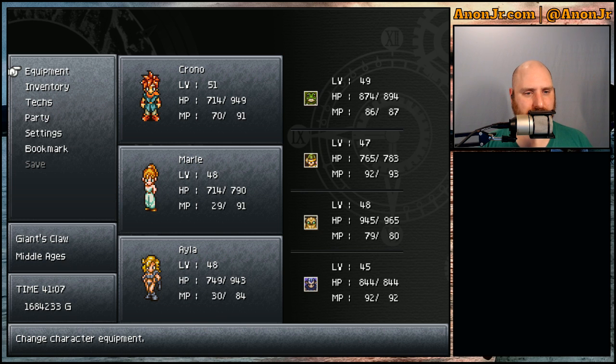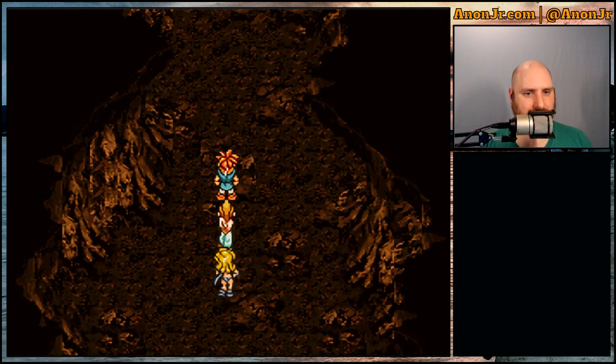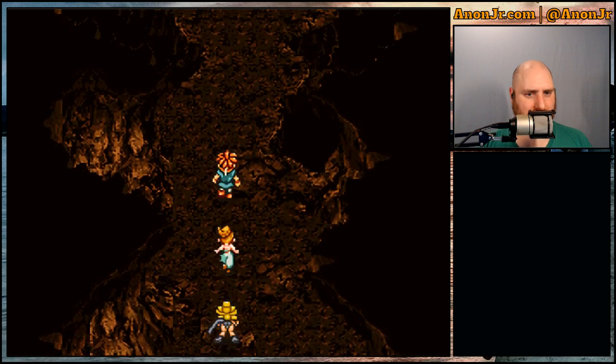We looted some good fun stuff, and we're about to find out what our reward is for defeating the Rust Tyrano using the combination of Luminaire and Iceberg Toss.